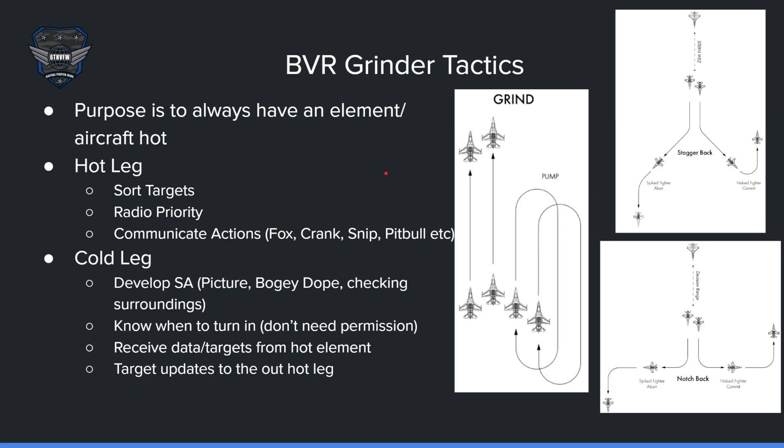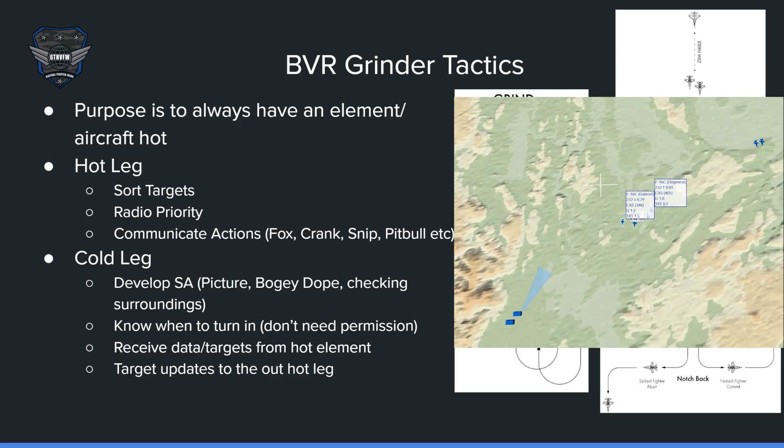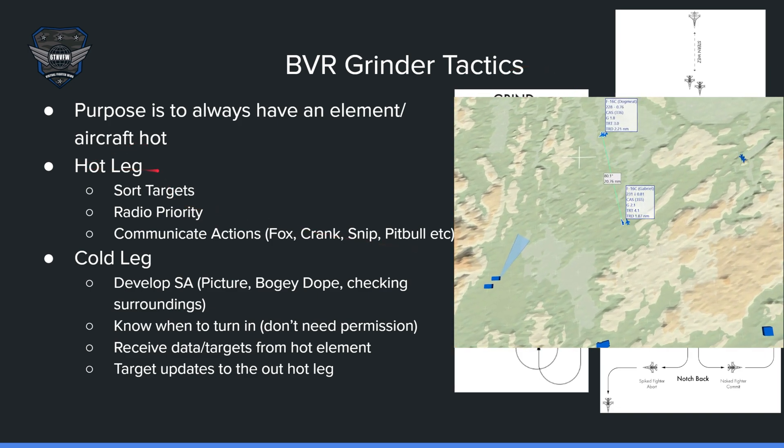This is a simplification of the grinder tactic used in air-to-air combat. The purpose is to always have an element hot. You always want someone hot — let's say hot is north, so you always want someone heading north toward the target. In a four-ship, you split up into elements and do a rotisserie — one goes hot, one goes cold. That's basically what a grinder looks like.